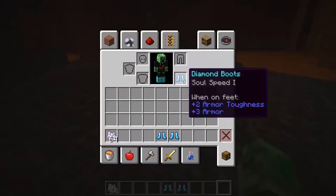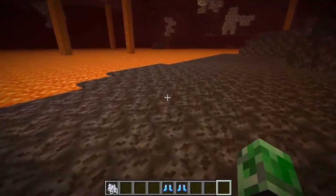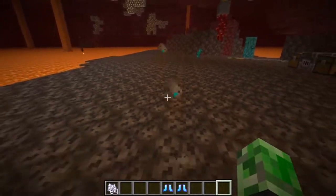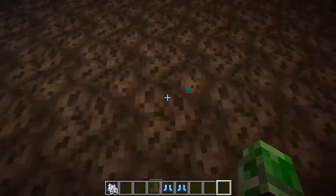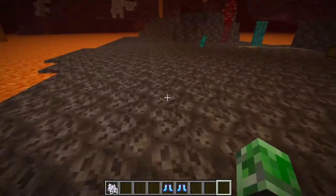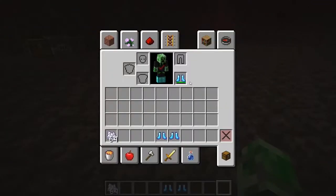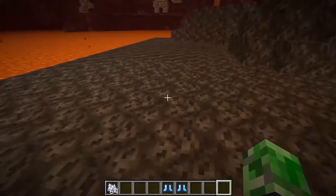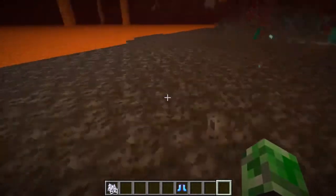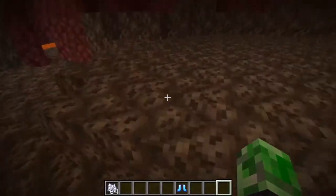So this is Soul Speed 1 and it's okay. It's still Soul Speed, and as you guys can see there are little particles, which I think is pretty awesome. The particles are new to me — I just found out about the particles. It's actually pretty cool. Also, it does actually deteriorate your boots when you walk on soul sand. Now this is Soul Speed 2. You get the same particle, and when you jump it does slow you down a bit.